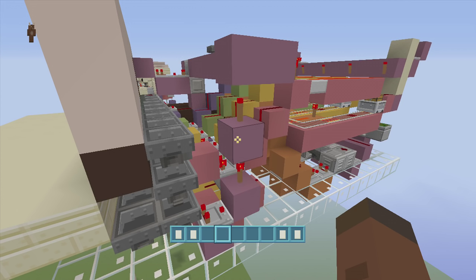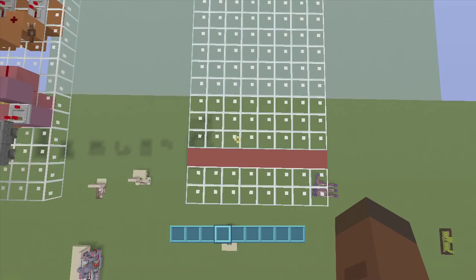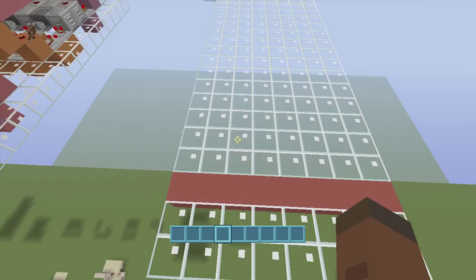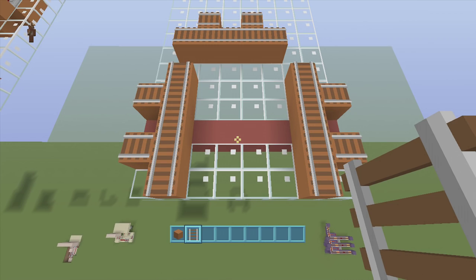I'm going to show you how to build three stations, or key cards, and then you can keep building the same thing for as many as you want. What we're going to need is an 8 by 18 spacing and we'll also have to dig down three. The red stained clay is where our wall is going to be, and our ATM is going to be jutting out by one. If you want to put it on the inside of the wall you can do that too.